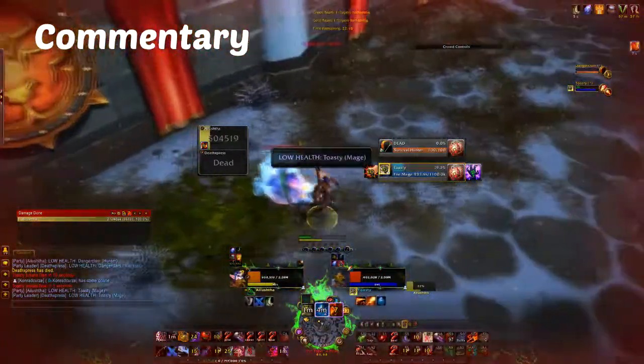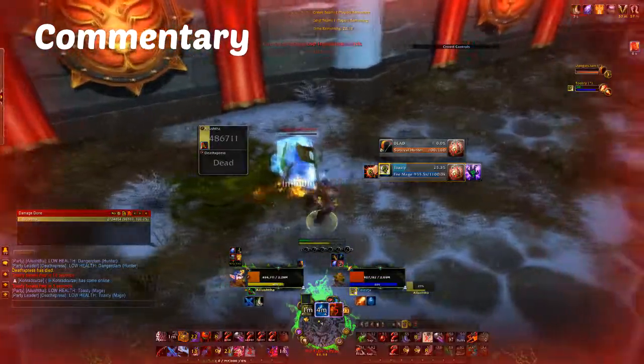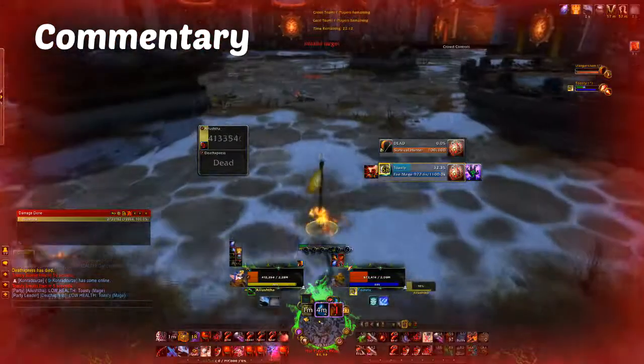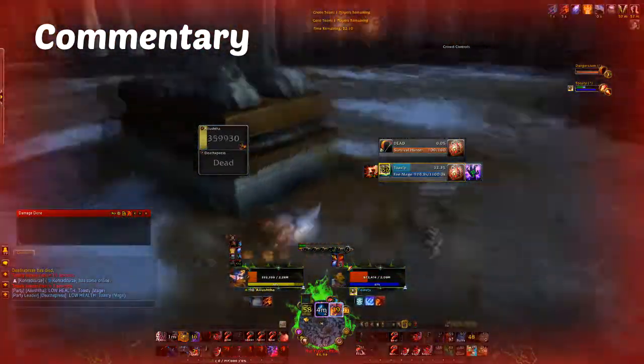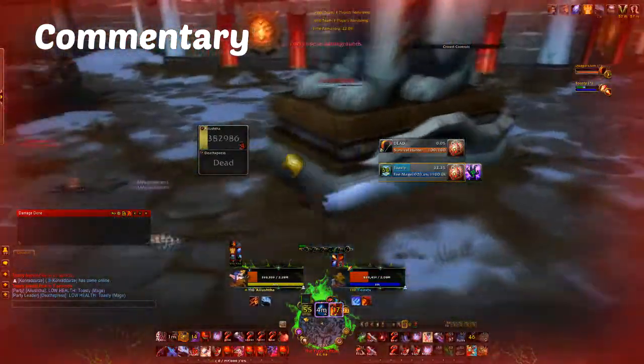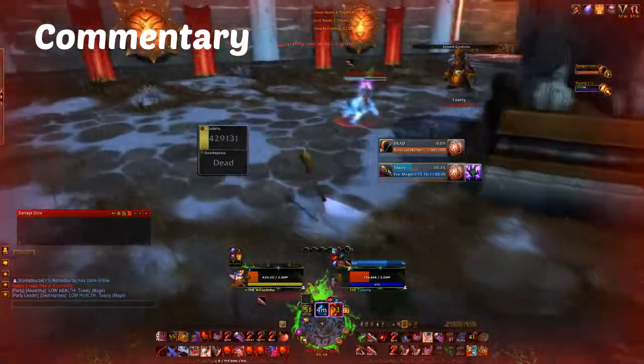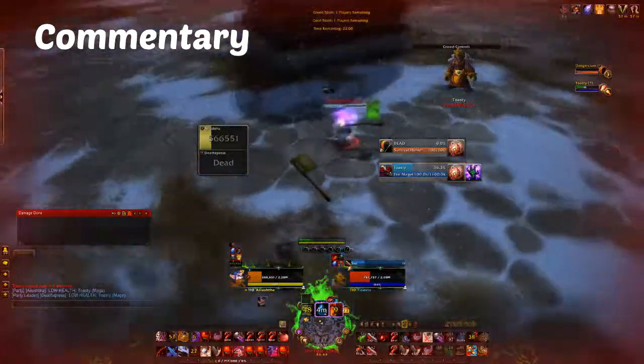Here I'm waiting for my vanish — vanish has just come off cooldown again and that's my cue to quickly run away again. Crimson Vial is just about to come up; I'm waiting to have a quick heal before I re-engage once more. I put him in another sap so he can't go anywhere, then Crimson Vial and re-engage immediately with a garrote into mutilate into a cheap shot, just like I always do.